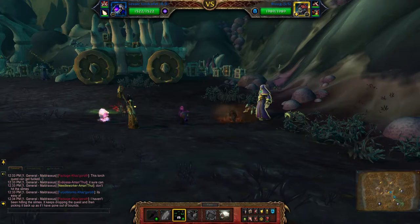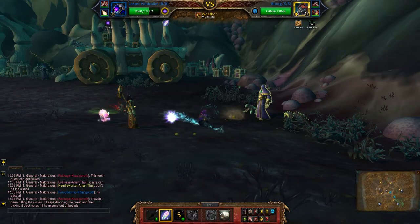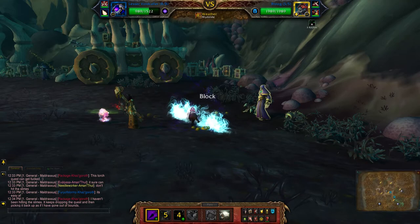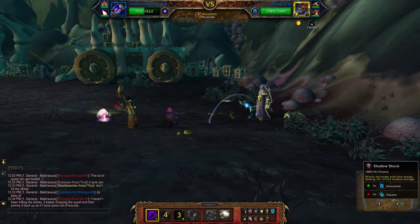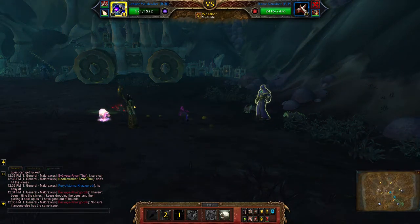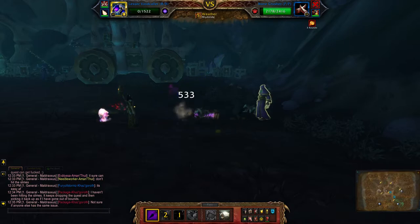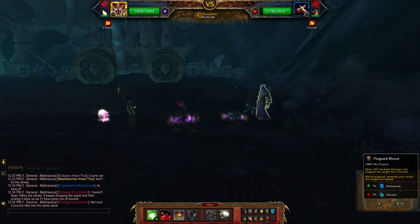Start with curse, chrismatic barrier, shadow shock, shadow shock, one more - nice, very nice crit. Shadow shock, leg blood.